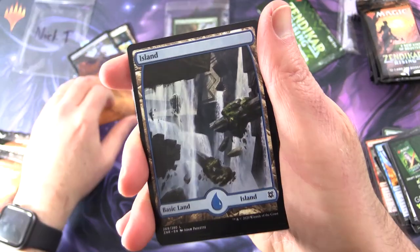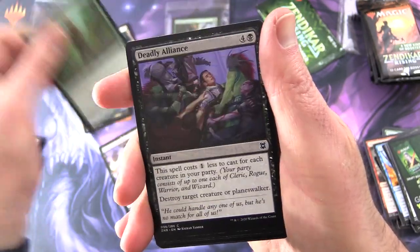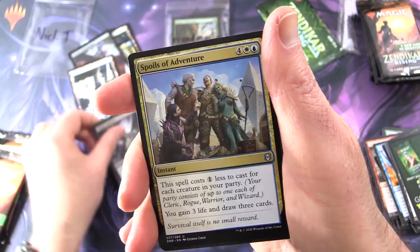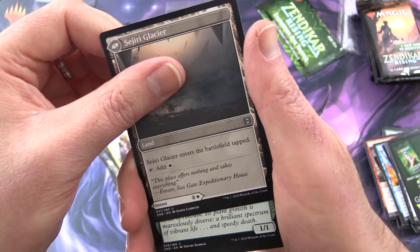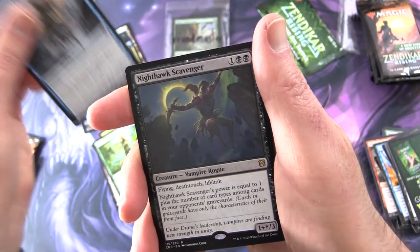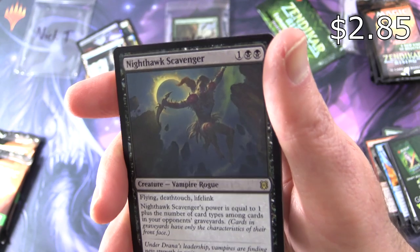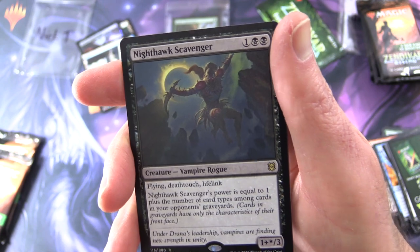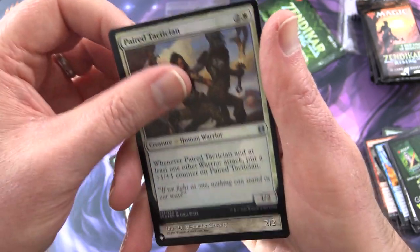We've got a Plains and an Island — fantastic. Expedition Skulker, Tejuru Blightblade, Deadly Alliance, Ghastly Gloom Hunter — he keeps popping up — Drainer's Silencer, same with that one, Spoils of Adventure, Sejiri Shelter, other side is the Sejiri Glacier, Tejuru Blightblade, Expedition Diviner. And the rare is Nighthawk Scavenger, a Creature Vampire Rogue, 1+*/3 with Flying, Deathtouch, and Lifelink. Its power is equal to one plus the number of card types among cards in your opponents' graveyards. And a Foil Paired Tactician.